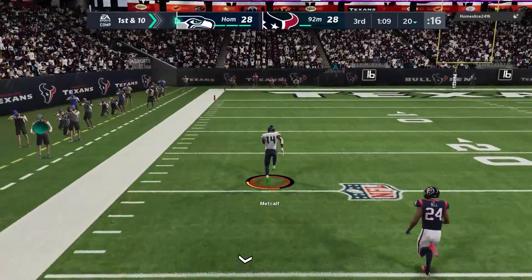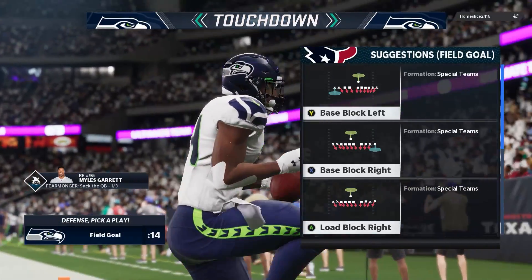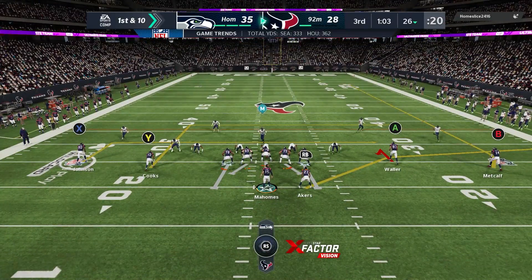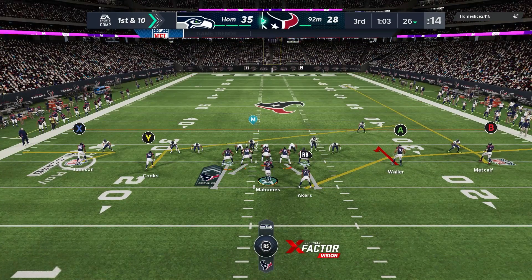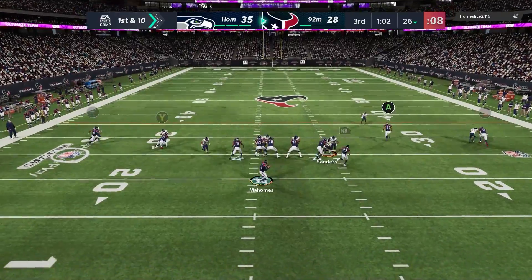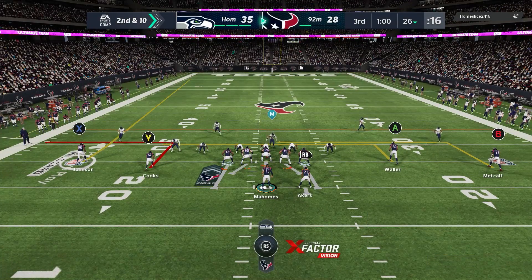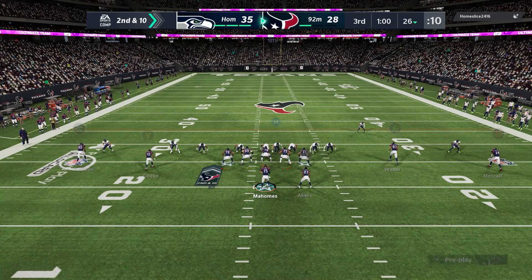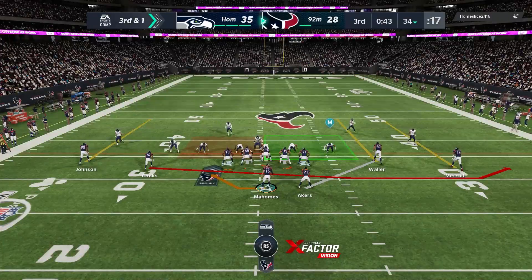Here you see another coverage bug. I checked the palms play — palms has a special against trips where the quarter flat will take number two vertical. But if you rewatch the play, number 24, who's the quarter flat, was looking inside the whole time — shuffling around flat-footed, not chasing the number two vertical like he should in man coverage. We get beat over the top because of that. It's another reason I go for onside kicks: you can't trust your defense. Mahomes throws an accurate pass but leads to the outside — I saw the DB shading inside so I expected the whip route to have a good chance of getting open at the sideline, but Mahomes throws inside where the DB has a better chance at the ball than the receiver.